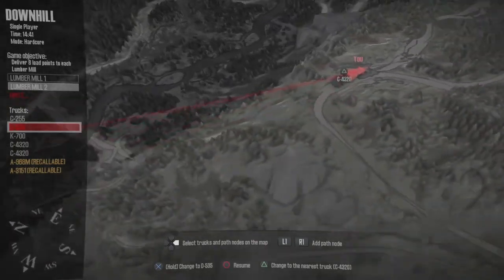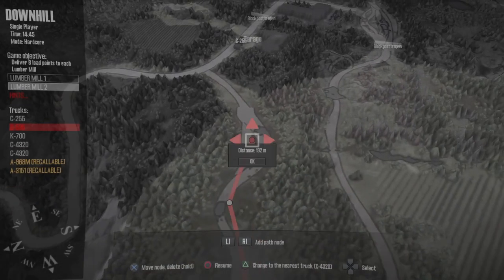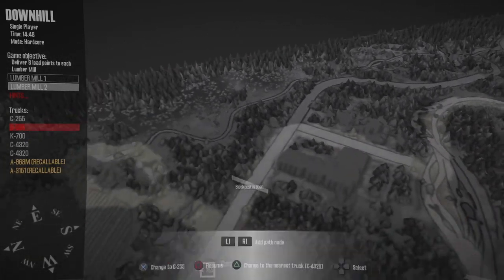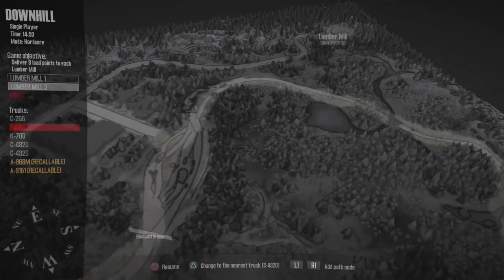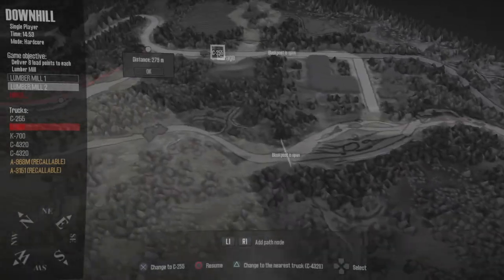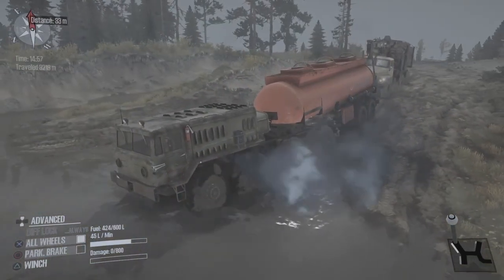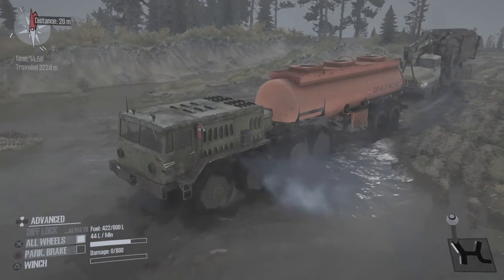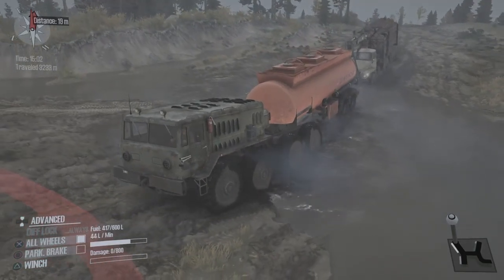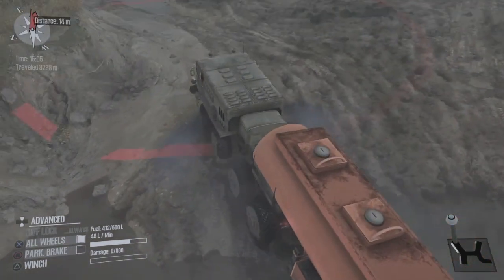We need to get back out to the road there, and then we can get another convoy going which will take us around this block gate, and we'll be able to reach our destination of the lumber mill up there. It's a pretty direct route — we just got to get the trucks around the block gate. I'm going to keep this big old beast in one-low the whole time so we can power through all this mud as quick as possible, because we're pulling a fuel trailer and that truck behind us too.